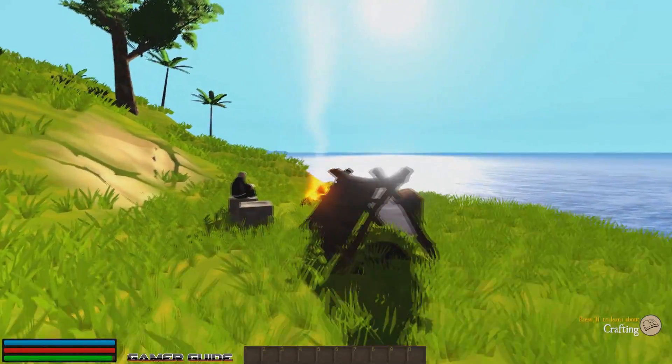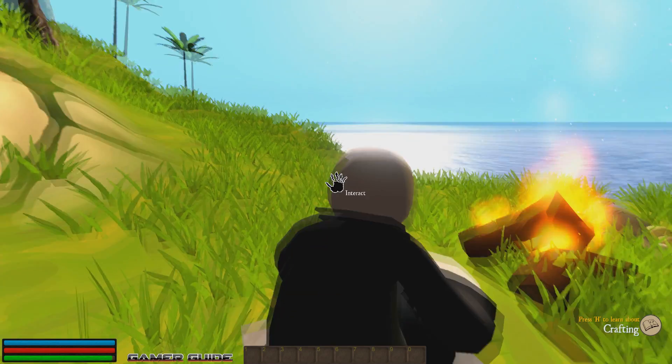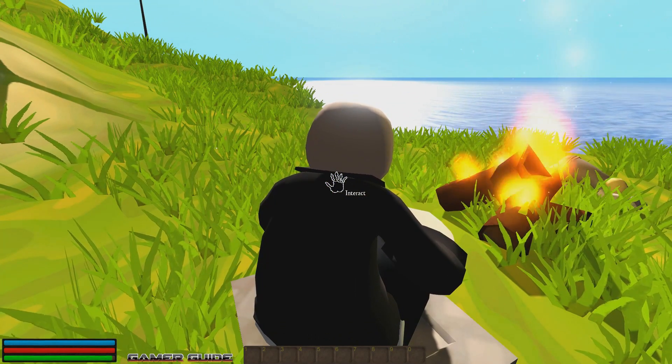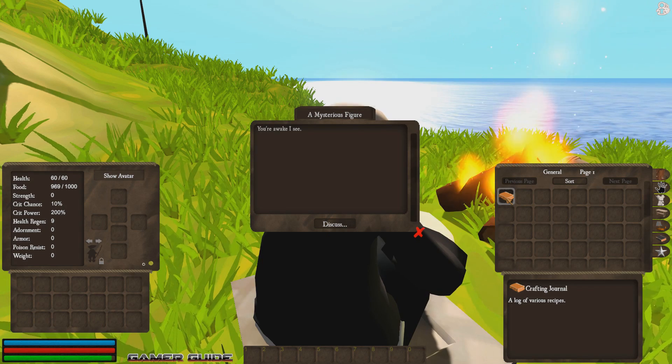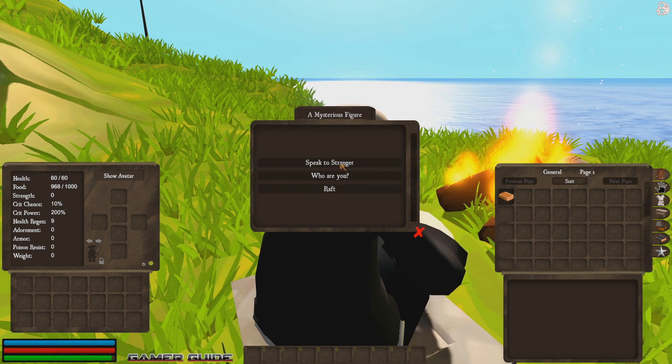I saw a smoke trail — I was wondering what it was over here. And we found ourselves a camp. It looks like someone to interact with. We'll see what happens. There it is — 'You're awake, I see,' it says. The mysterious figure. I've got a crafting journal here in my inventory, it appears, and I can ask some questions.